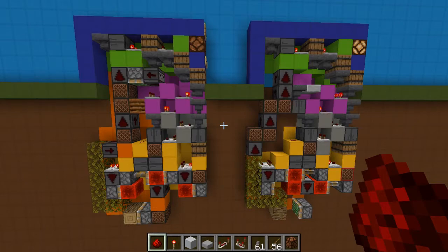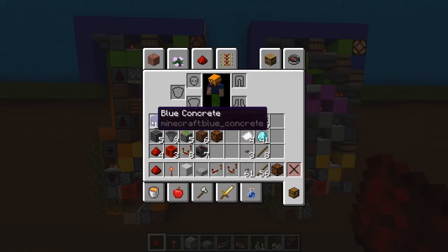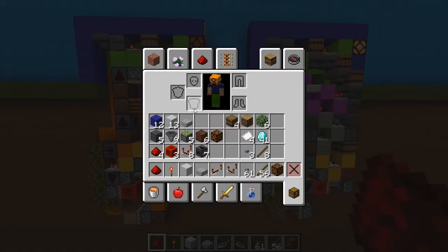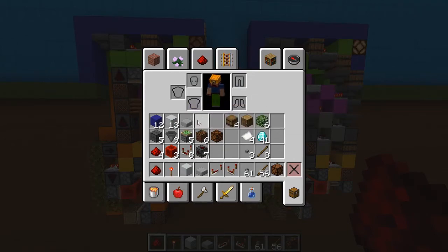Before we begin let's quickly go over the materials. We have 12 blocks for the exterior — these can be whatever you want. Then we have 13 solid blocks of any kind and one transparent block, usually half slabs or glass, whichever you prefer.